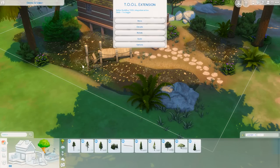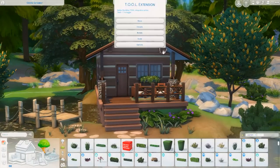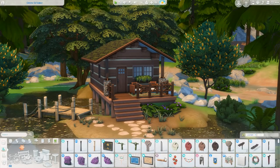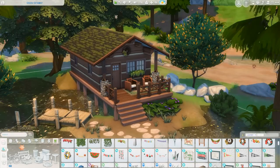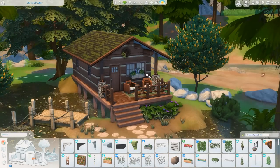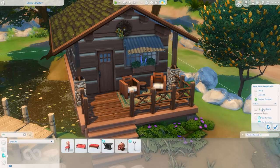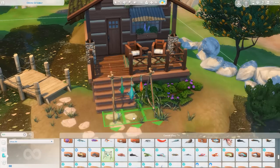I think it looks really cute in the end. I used mostly debug flowers — pretty much exclusively Show Live Edit Objects plants. I'm using a little bit of the Tool mod to resize a couple of things. I decided it looked really cool to size up three of the five posts holding up the roof, which looked a bit more interesting. I also scaled up the wreath ever so slightly as decoration outside, which I thought was really cute.